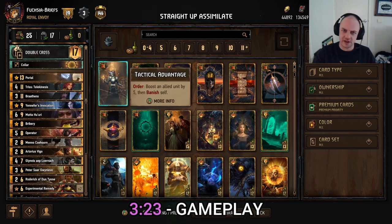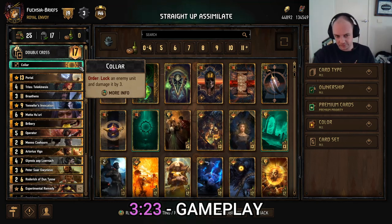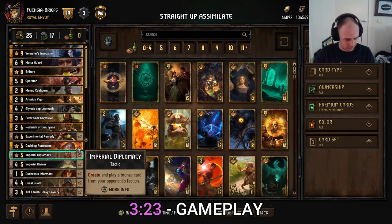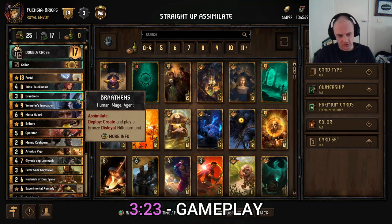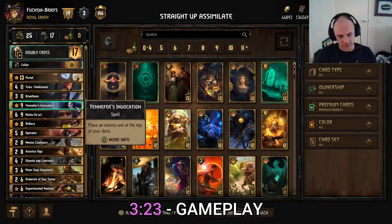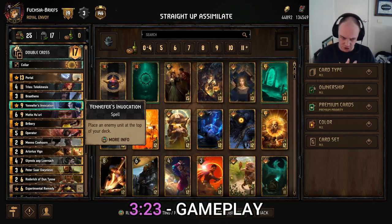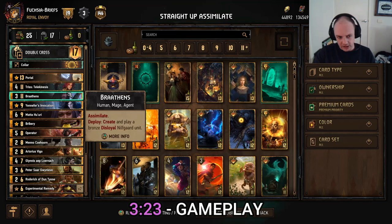So let me run through the deck. We got Collar here, the Nilfgaard stratagem — very nice. It really comes in handy. Portal to pull two out of your four Ducal Guards and Ardfain Heavy Cavalries — we've got two of each of those boys. We got Tris TK, very good assimilate card. Brathens — beautiful assimilate card, gets you a spy. Yennefer's Invocation — excellent in early rounds so you can get something to play yourself later and trigger that assimilate, but even in a round three situation it's pretty good removal. Matter here is to ensure we get our portal, but if we've already got our portal it'll get us something just as good.